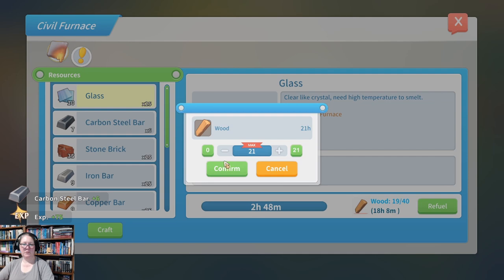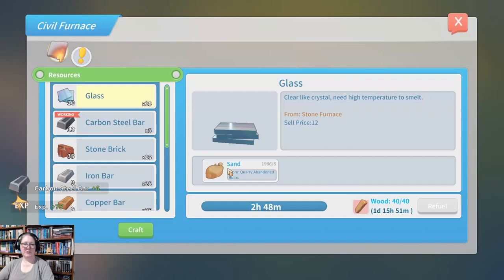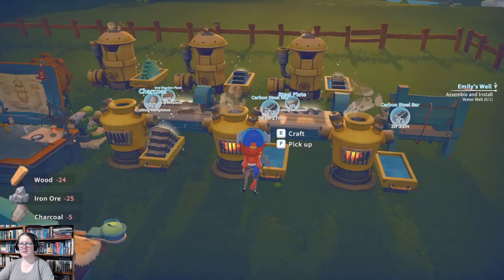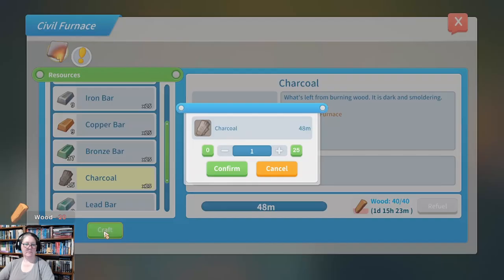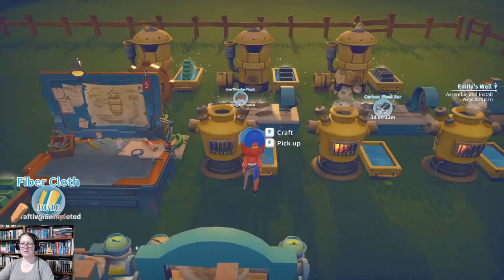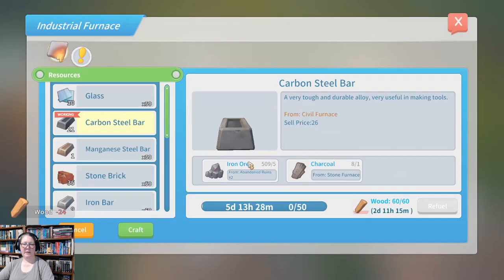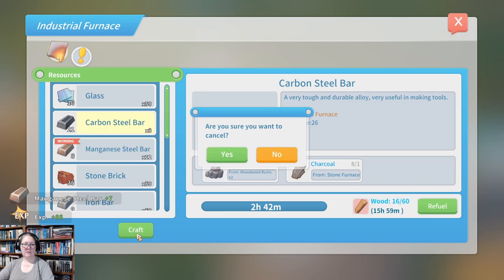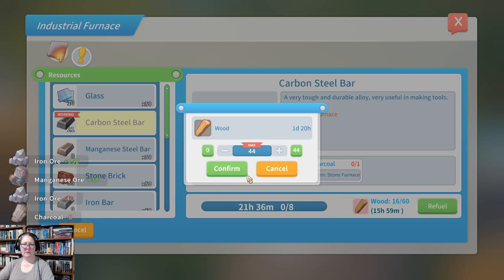Carbon steel bars — let's refuel this one. I'm going to run out of charcoal but that's fine. We had it at max. Making charcoal is more efficient on the large burner: that was 20 wood for 25 charcoal. If you make it on the small burners you're looking at 10 wood for 10 charcoal. But you chew through it because you need multiples. That should be all the manganese steel bars we need — I'm playing with fire but we need more carbon steel a lot quicker.